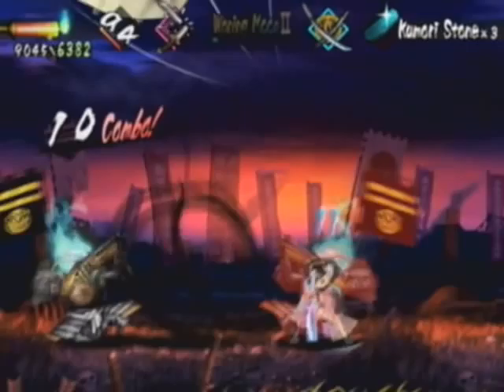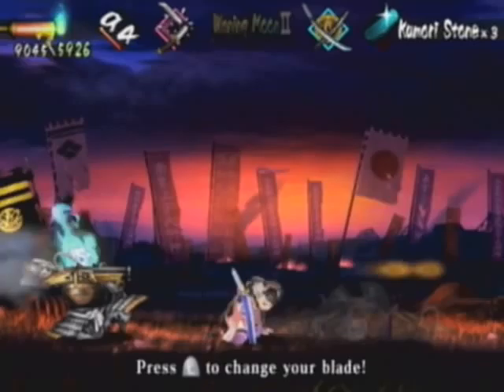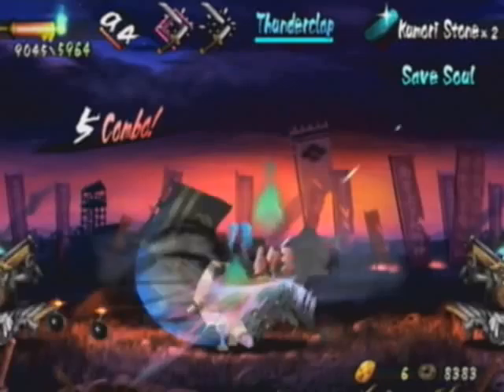A Kumori Stone may be advisable here, so that way you're not worried about your sword being broken by the Musketmen and the bombs from the Ninjas.